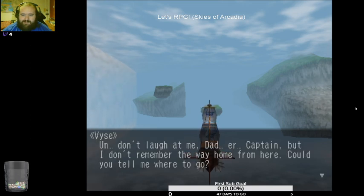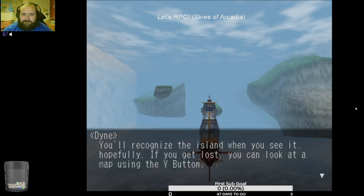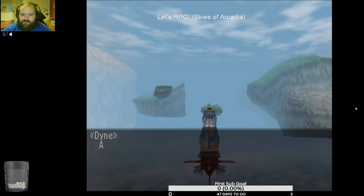Captain, can you show me where to go on the way home? You're not going to become a good sailor if you don't pay attention to where you are. It's southeast from here — that's the island. When you see it, hopefully... if you get lost, you can look at the map using the white button.